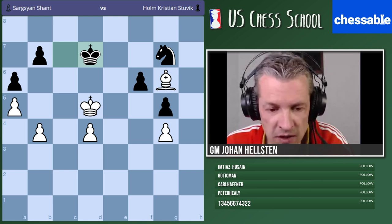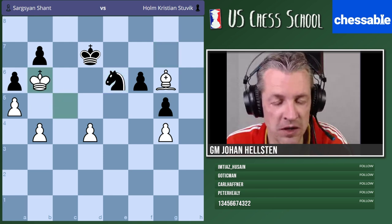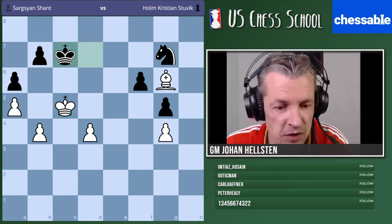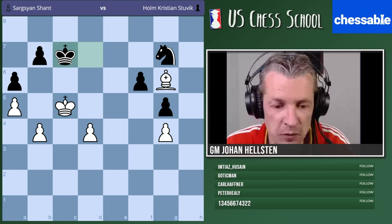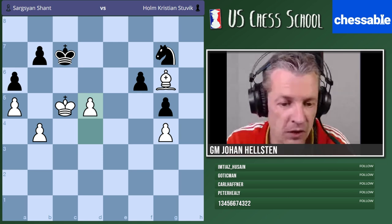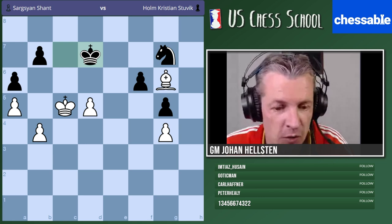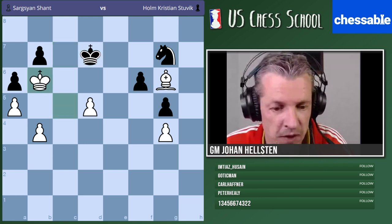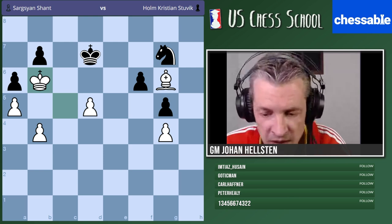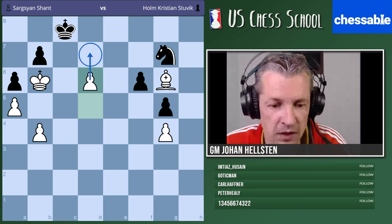King c5 now - the tempi are right because if knight e6 we just play king b6 and pick up the pawn. If king c7 we're just in time to play d5 - black is completely lost, they have no good move. You can win in different ways. I think I would play king b6 and use this pawn to deflect the black king if necessary.